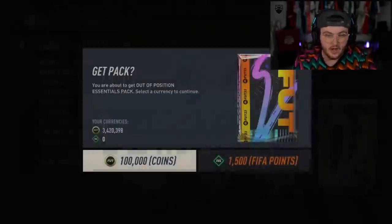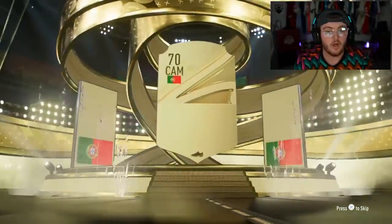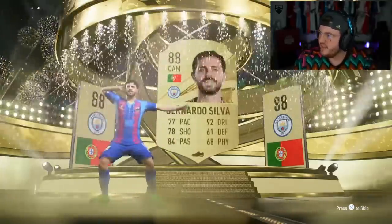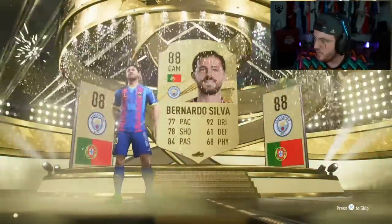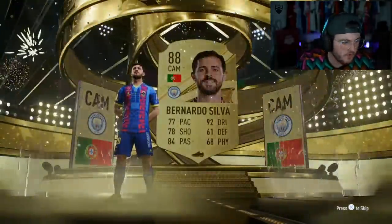We're opening this for Modern Fury now. He is gambling the 100,000 coins. Let's see what he gets - it is a walkout. It's going to be Bernardo Silva, 88 rated. Probably not worth a whole lot - Bernardo Silva 88 rated. He's got a value of 24,000 coins.